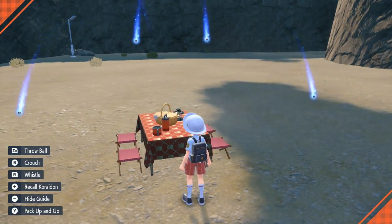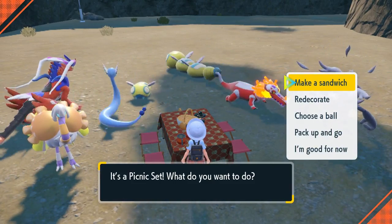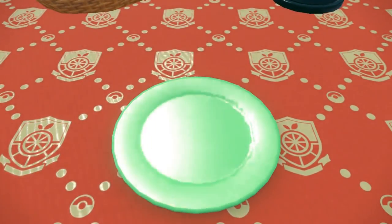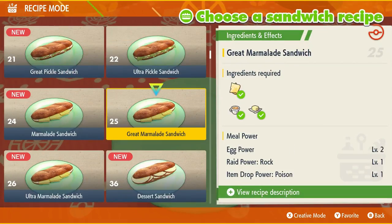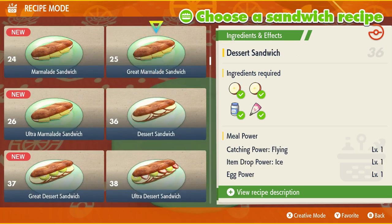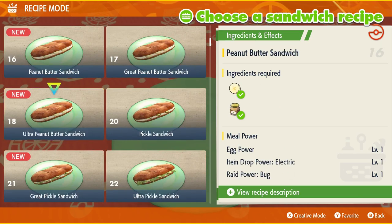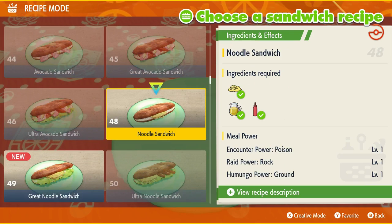There is a rock recipe, but the poison recipe is cheaper, and you're not spawning other poison Pokémon — I don't think there are any others in this area, though I might be wrong. So you go to make a sandwich, and what you're looking for is the noodle sandwich. Noodles, noodles, pickles, marmalade, desert, desert. There it is — the noodle sandwich, and you only need those ingredients. That's all you need, and you will get Encounter Power Poison.